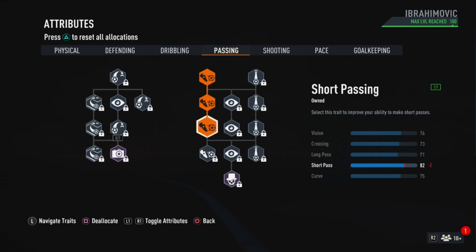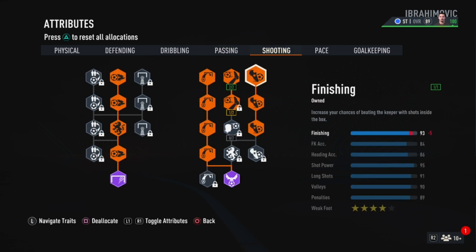Now for the passing, add some of your skill points to the short pass and this should get you to 82 short pass, which is perfect for a Zlatan build.